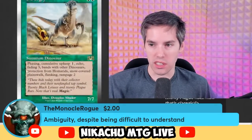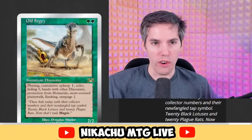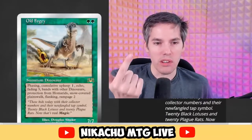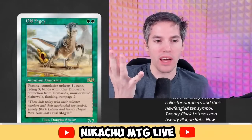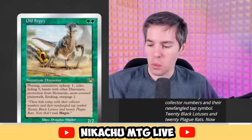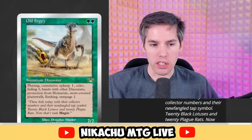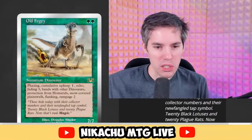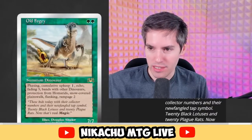It's actually so hard — I can't even know if you guys are talking about Magic cards or saying something random in chat because I don't know these cards at all. Old Fogey — someone out there is going to troll me with a card that doesn't actually exist. Old Fogey is green, green, 7-7 Dinosaur. It's got Phasing, Cumulative Upkeep 1, Echo, Fading 3, Bands with Other Dinosaurs, Protection from Homarids, Snow-Covered Plainswalk, Flanking, and Rampage 2. That is word soup — however, that actually works.